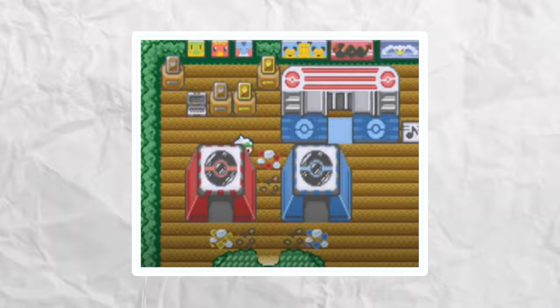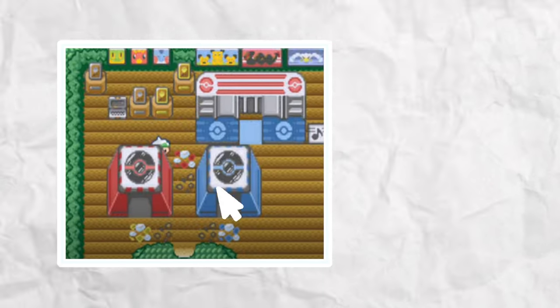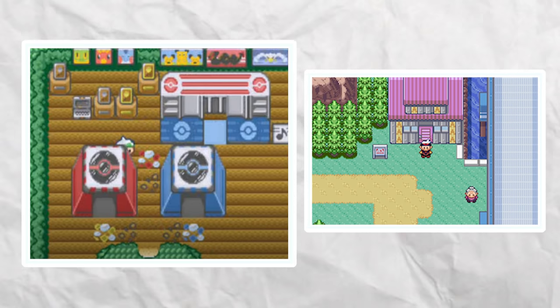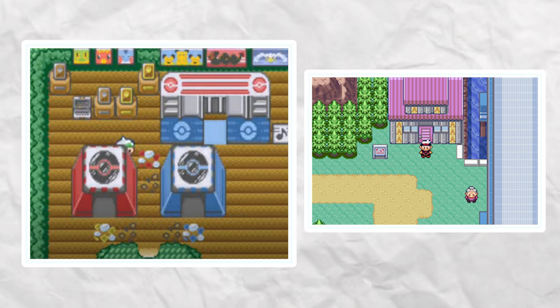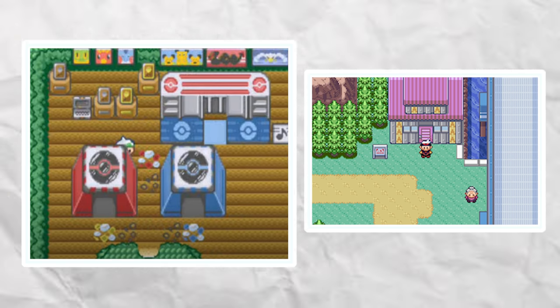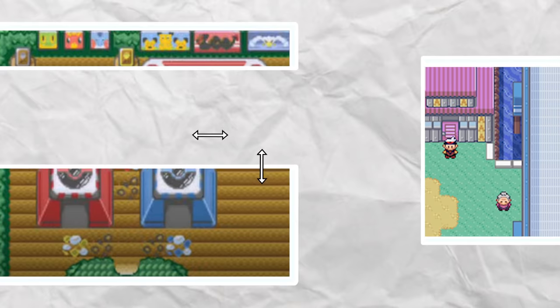For a blue or red tent for your secret base — to get either one, go to Route 110 and go to the Trick Master's house and complete every challenge. This requires the Cut and Strength HMs. After doing that, he will give you the option of getting a red tent or blue tent — a pretty cool tent you can put inside your secret base.